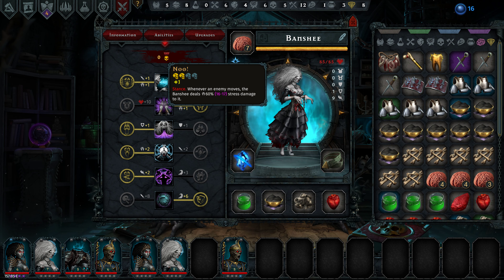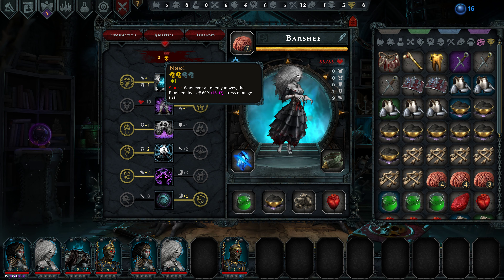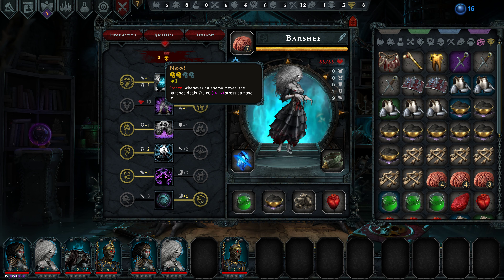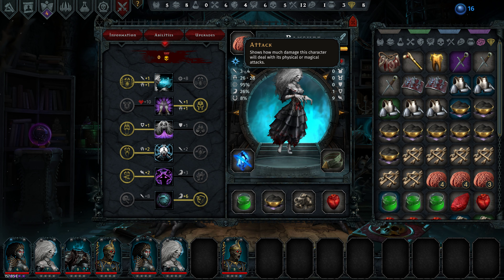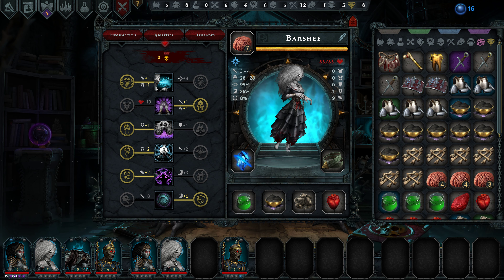On the second ability we have a stance — whenever an enemy moves, the Banshee deals 60 damage. I don't see a lot of characters moving around that much so I don't use it. The branch ignores ward and gives her one physical and one dread token. Since she's got no physical damage at all, the physical stuff is of no real purpose.